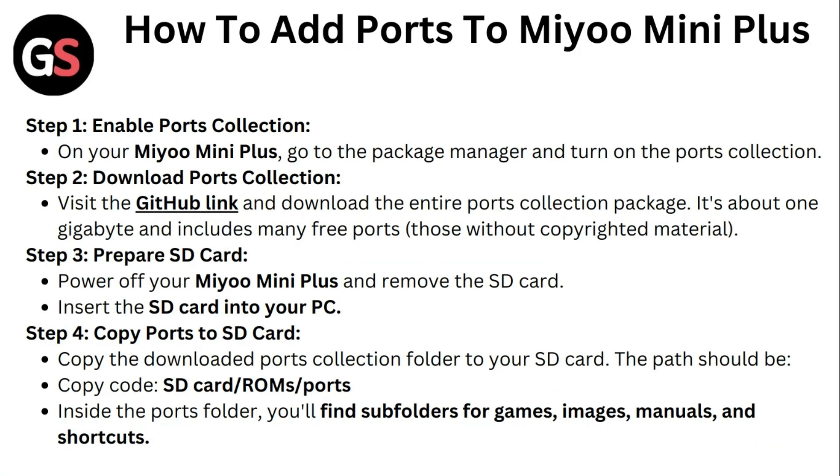It's about 1GB and includes many free ports, including those without copyrighted material. Step 3: Prepare SD Card. Power off your Mio Mini Plus and remove the SD Card, then insert the SD Card into your PC.